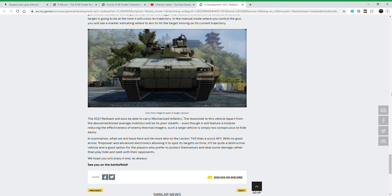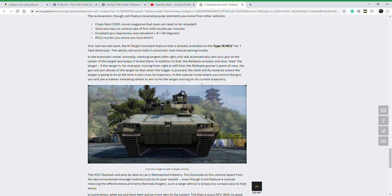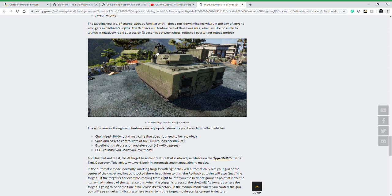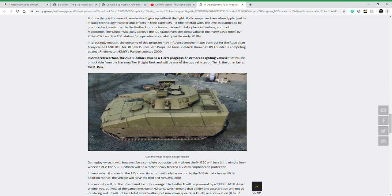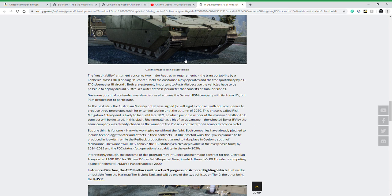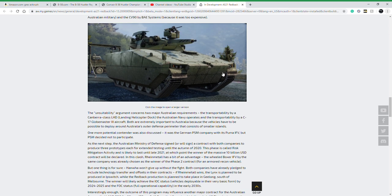It does not come with a recon perk or any of the normal scouting AFV perks like the K-153C had. This one is all about firepower, which is why they say it'll play a lot more like the Leclerc T40. It's very heavily armored — the hard kill APS adds to that — not very mobile, but heavy-hitting with the two Javelins and 30 millimeter cannon. They do model the 12.7mm .50 cal on it, but nothing in the article suggests you'll be able to use it, unlike the K-153 which does get that machine gun. Even without it, it's still a very heavily armored AFV and I'd recommend playing it like a TD.